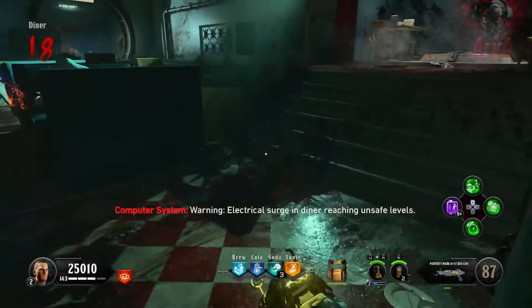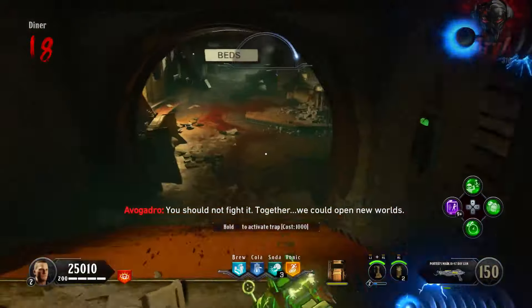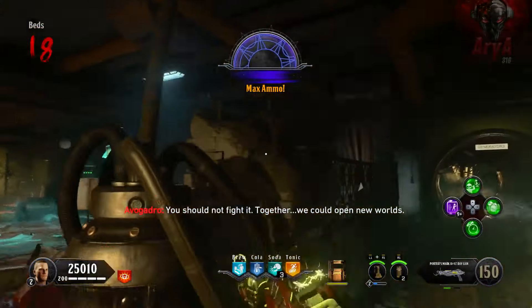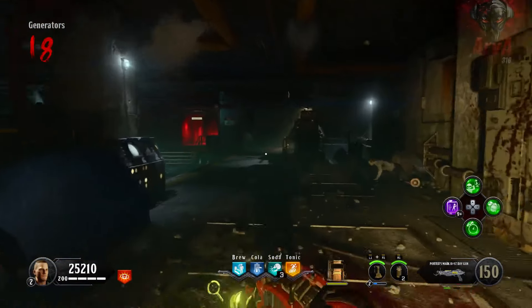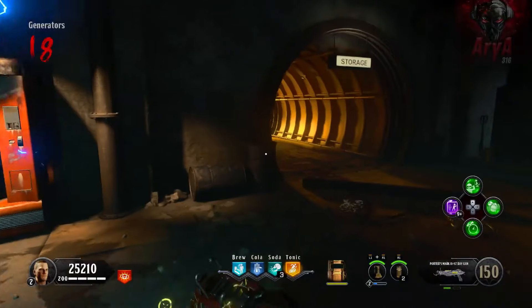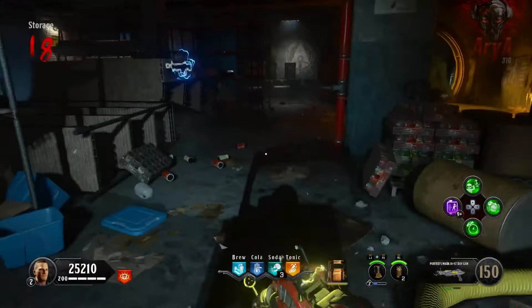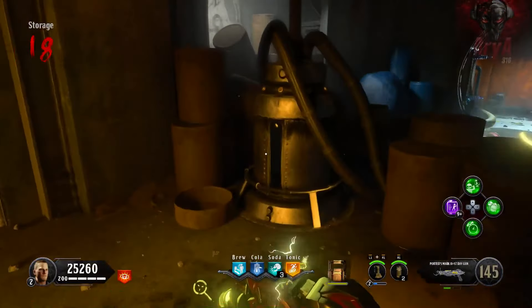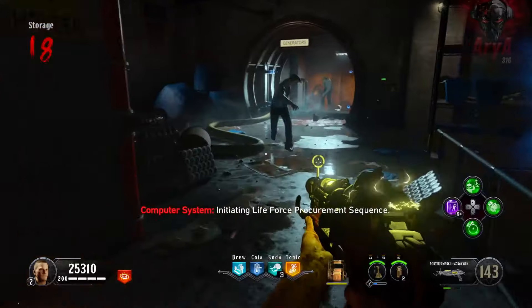The yellow Ray Gun does decent damage, stuns the zombies, is great at killing jolting jacks, and has infinite ammo — that's an irresistible quality that sets it apart from the other three variations. Anytime you can get a weapon with infinite ammo that isn't the Jet Gun, you're going to take it over any other weapon, because it changes the entire gameplay. You can stop worrying about ammo, and ammo is the one thing you have to worry about when reaching high rounds. This weapon eliminates that problem completely.